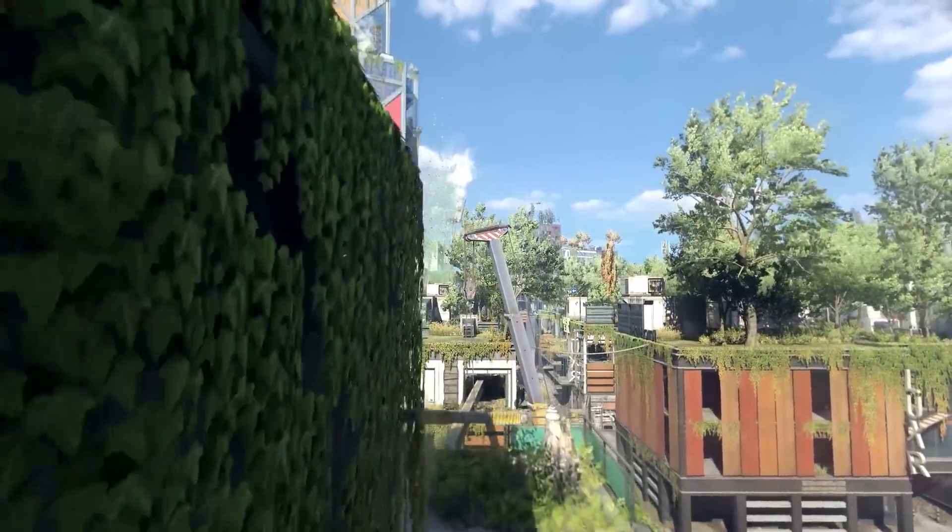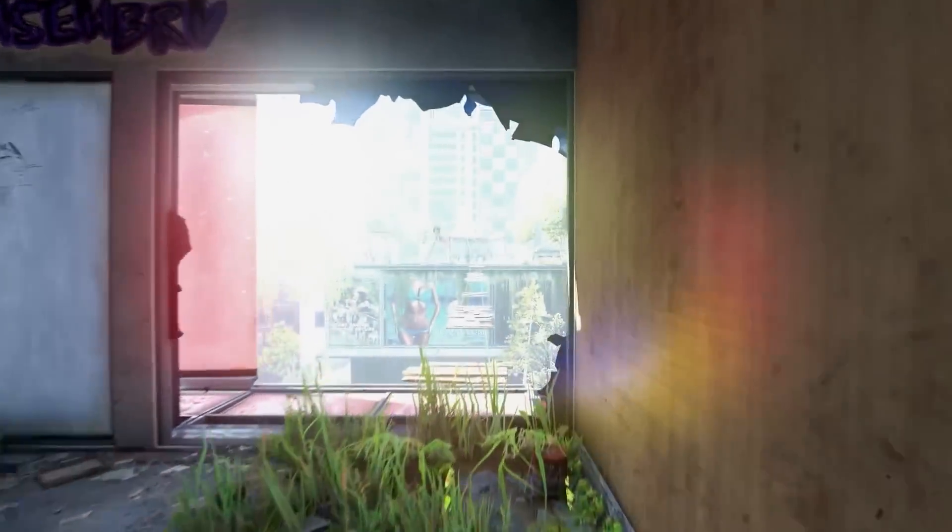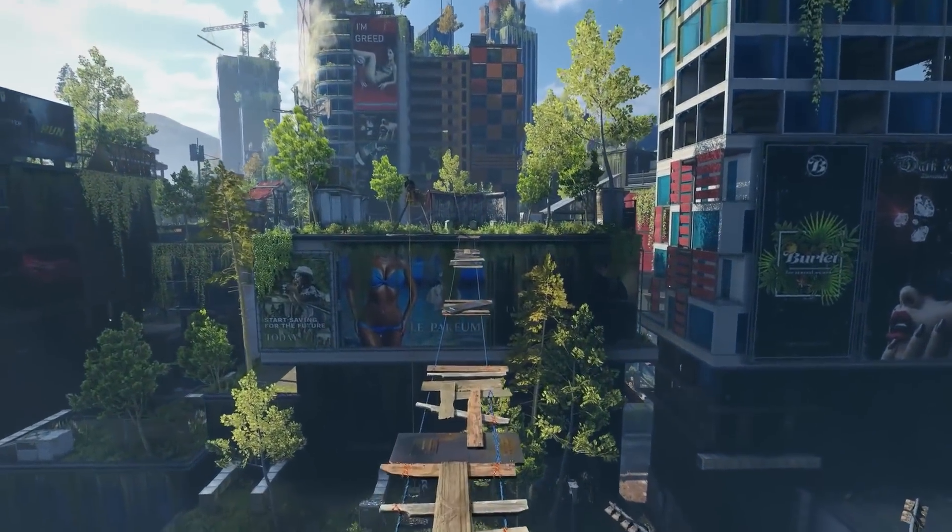You will get access to wall running, mid-air dashes, rails, and zip lines, along with a ton of other improvements including new gadgets.